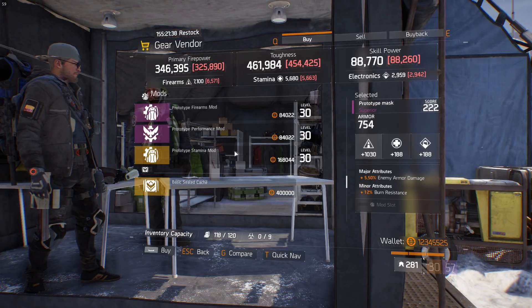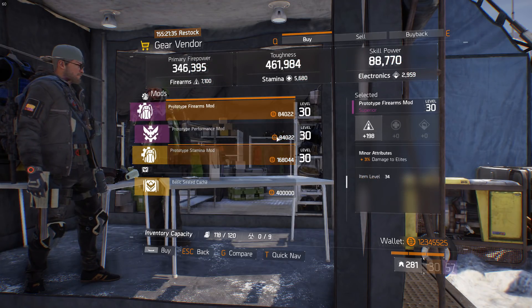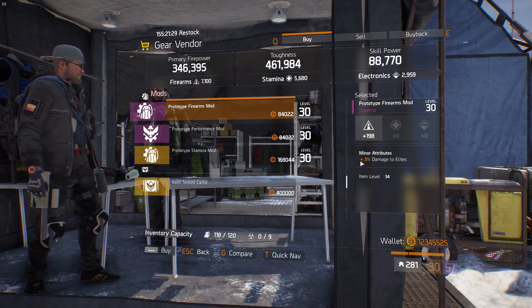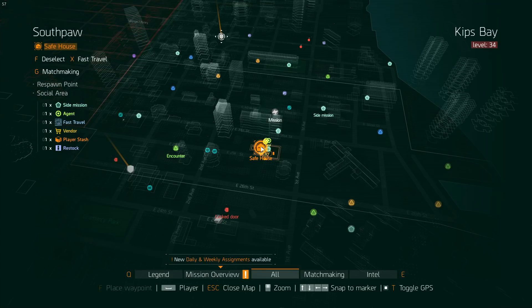Now we're doing gear mods, and in the Camp Hudson gear vendor, there's a really nice prototype firearms mod here. It's got that 3% damage to elites. If you need damage to elites, make sure you pick this one up.